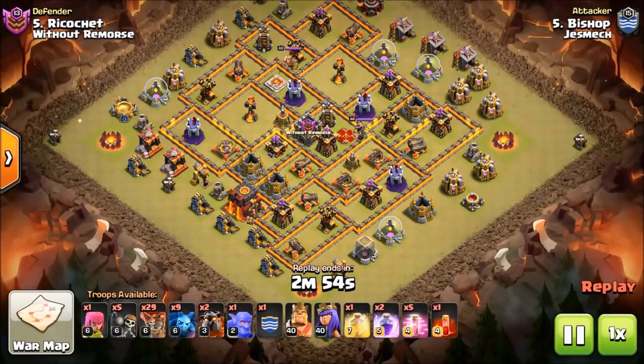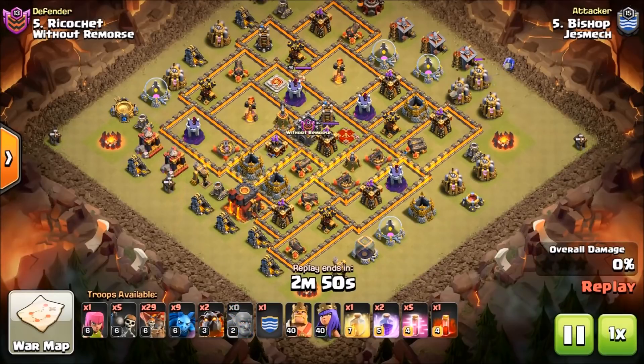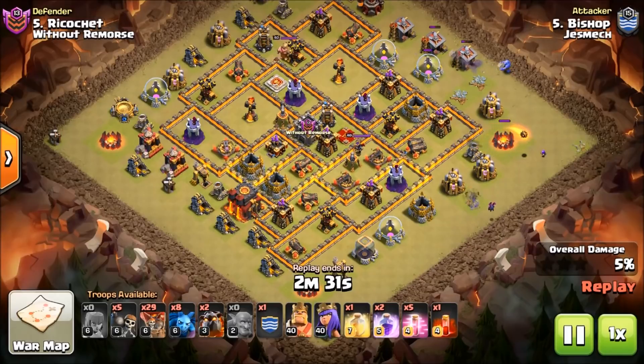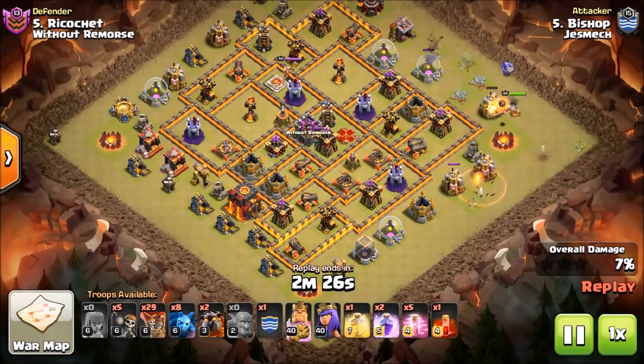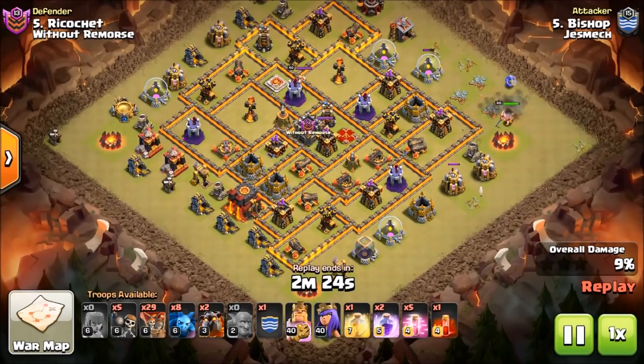All right guys, here we've got Bishop from Jesmec. He's got a little Bowler action — guarantee he's going to use that to cut some stuff for the heroes on the Sui part, just cut the funnel. He's got some Wall Breakers, so it looks like he's going to go after an air defense and possibly the queen — but that might be a little too ambitious.